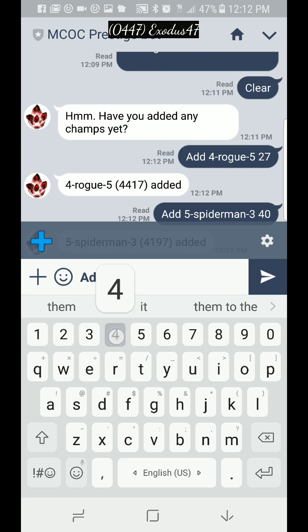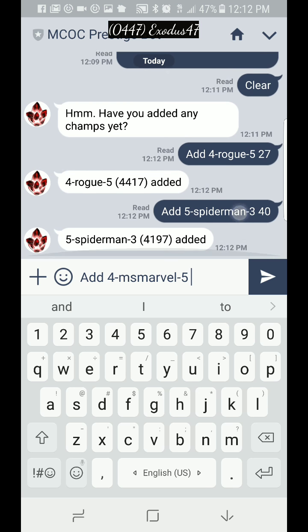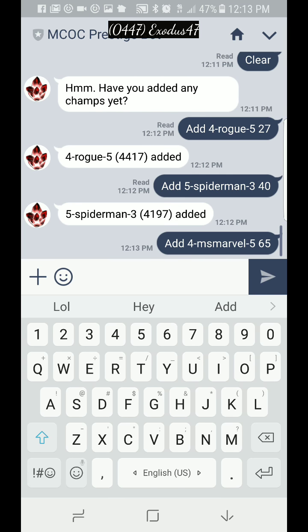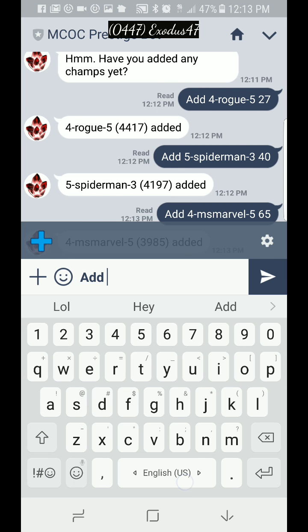Now who's next? Four-star Miss Marvel. So: add, four-star, Miss Marvel, rank five, her signature is 65. She's been added. Now let's add my four-star Magik.